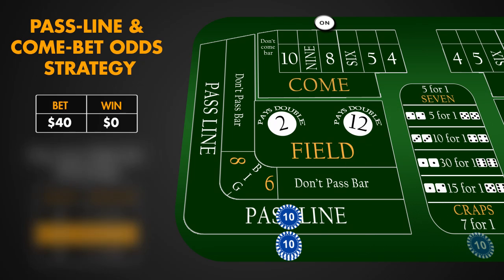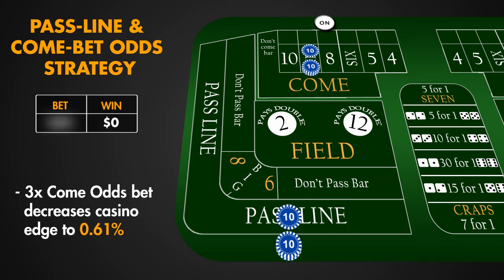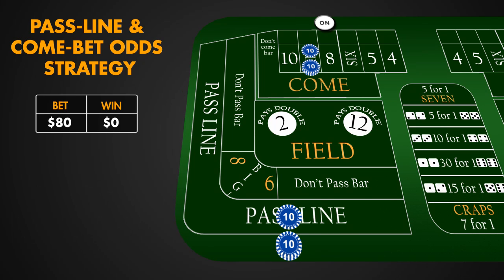Before the dice are rolled again, we place a Come Bet so that we have more bets working for us. The dice are rolled and 9 is established as another point. The Come Bet is moved to the corresponding box, number 9. We take advantage of the 3 times Come Odds Bet on 9. This Odds Bet, just like the Pass Line Odds Bet, decreases the casino edge to .61%. Pass Line Bet and Come Bet are mathematically the same.